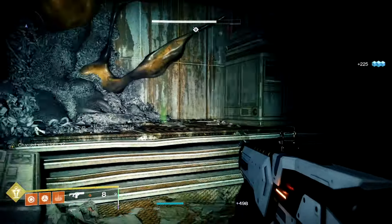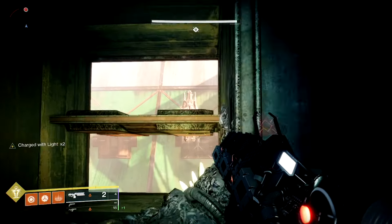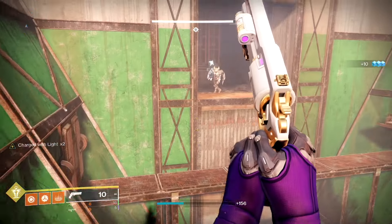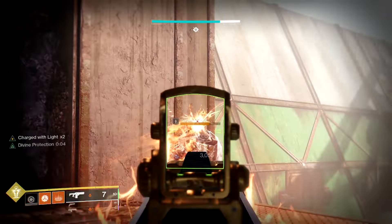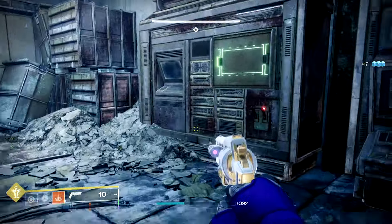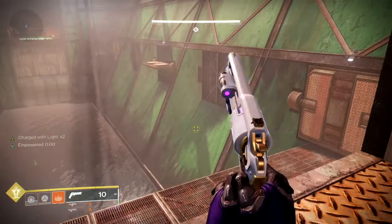As we make our way through, opening each hatch, just kill the Shrieker that spawns — he will always spawn right there. Wait for him to open and then hit him in the eye. You're okay with wasting heavy here because there are rally banners before each encounter. Shattered Throne doesn't do that, and I don't know why they haven't fixed that yet.